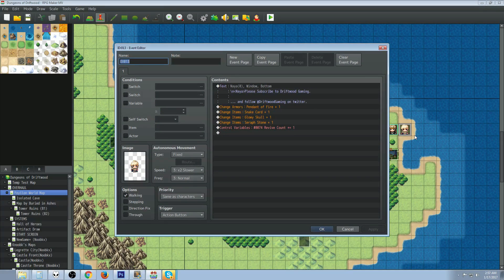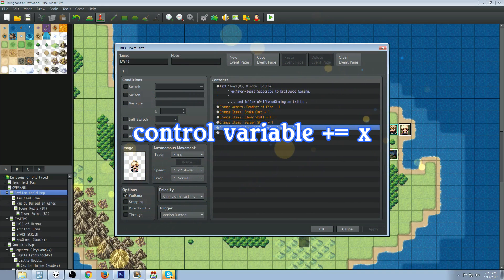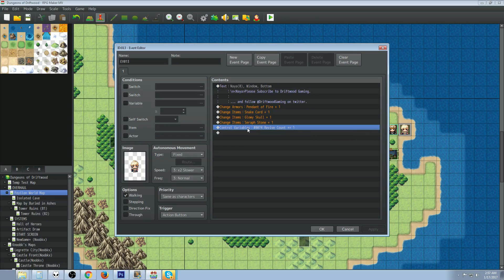When you award that item, keep in mind that all variables start at zero. So when you award it with Change Items, you also have to control the variable it's referencing — in my case variable 74 — and give it some charges.